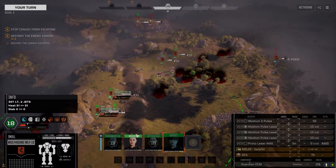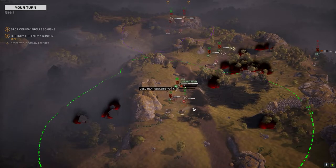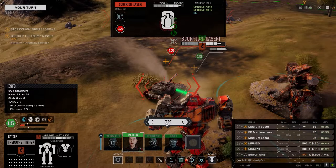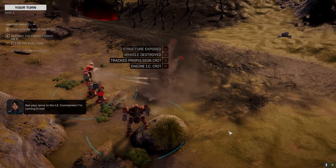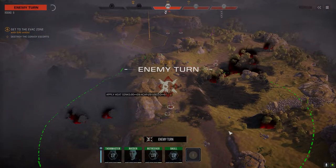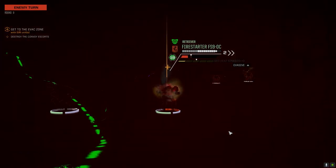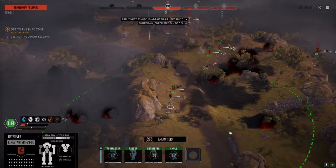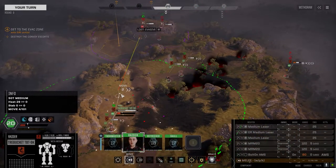Oh for crying out loud, commander — moving to position. Dump a load on this guy. We ain't going anywhere. Finish these guys off and then we can keep moving along — get some supplies up here, get refit, add some armor back on because I think we're going to need it. Those Hunchbacks are entering into a world of hurt.